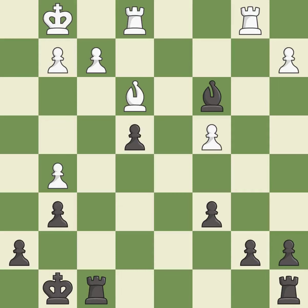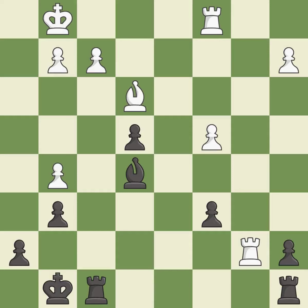This attacks a rook, winning a tempo when it moves away — it is best. This attacks a bishop, winning a tempo when it moves away — it is best. This move puts the bishop on a safer square. This is the only good move — it is a great move. That was a free pawn — it is best.